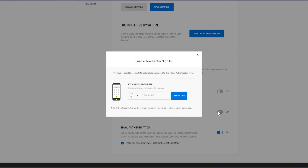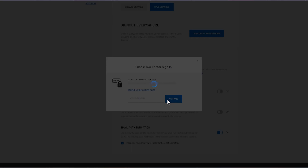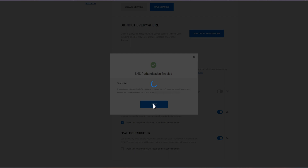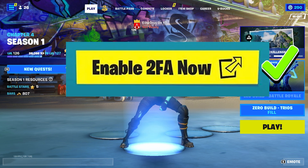For example, if you want SMS authentication, you're going to turn this on. You're going to enter your phone number here. A code will be sent to you via text message. You'll enter that code on the following screen, and once you're done you will have set up 2FA — and that's it. You've now enabled 2FA on your Fortnite account.